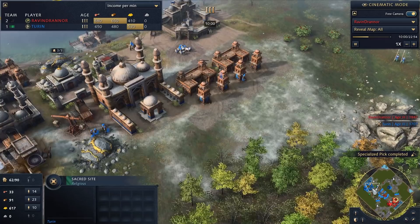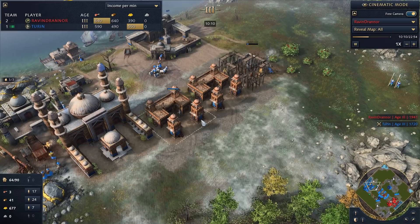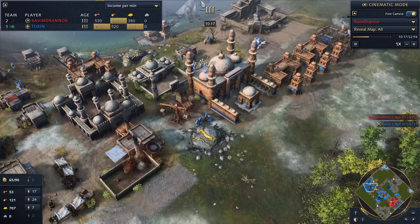That's the whole principle — just make him get through these layers. If he goes straight to my base he gives up the sacred sites; if he goes to the sacred sites it gives me more time for tech. You have to give your opponent a conundrum. Another barracks coming up, and then stables — I'll go men-at-arms backed by crossbows and then horsemen.